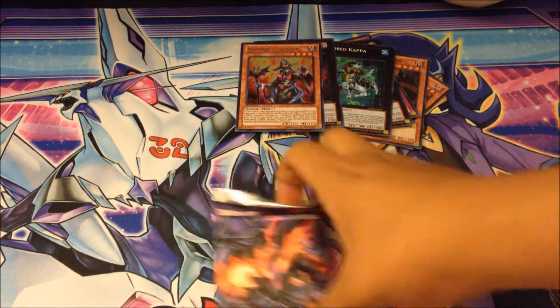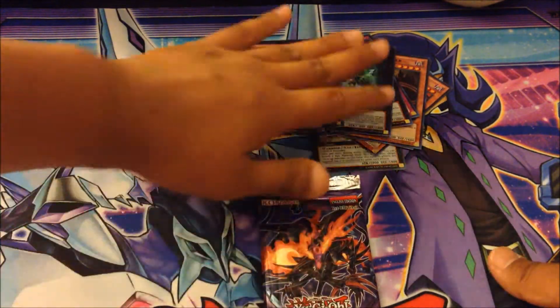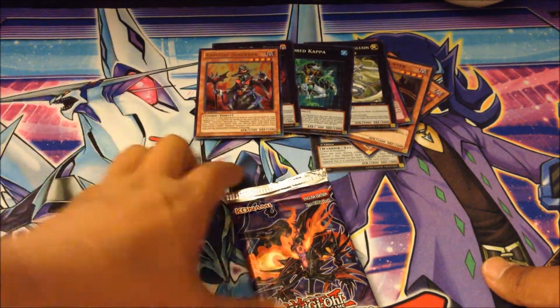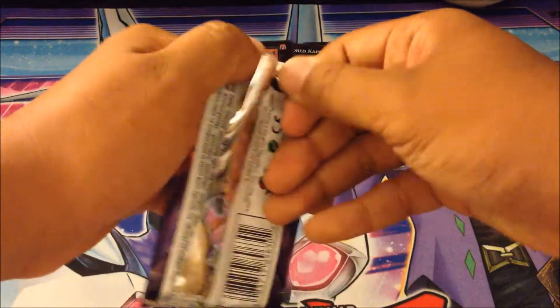We got two more packs to go. Hopefully I pull an ultimate rare. Vampire Sorcerer — very awesome! This is our second ultra. Nice, and a Vivid Night — very awesome card. Alright, our final pack of Shadow Specter. This has been an awesome booster box opening, so hopefully I can finish it off strong.